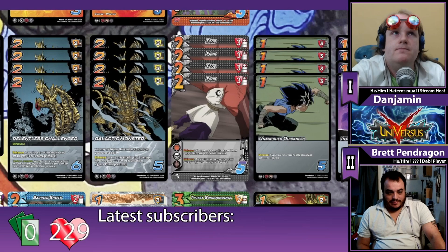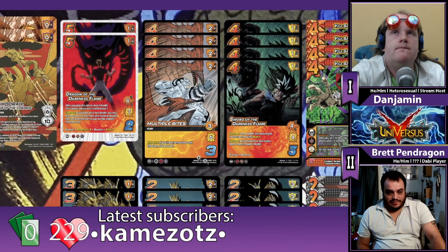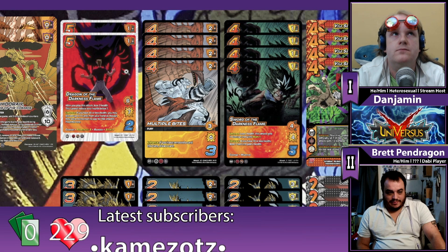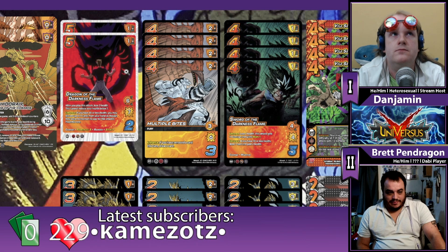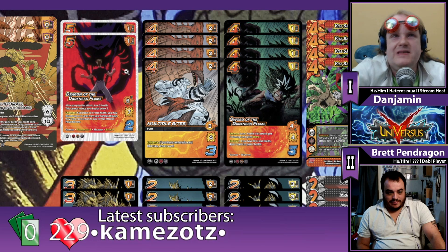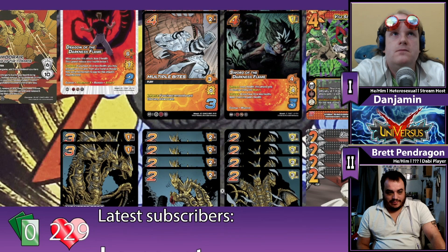Yeah, the Dragon of the Darkness Flame is a great way to just get rid of Godzilla's health total, and then Multiple Bites sits there going, as long as I've got a Dragon of the Darkness Flame in my bin, I'm going to be hitting you for a third of your life total as well. I do like the addition of We Became More because of how Ghidorah works — it's something that Elder Togo has played, and it's a very cool card.